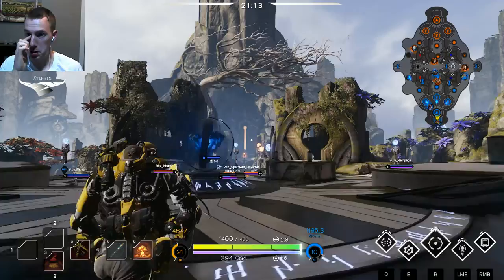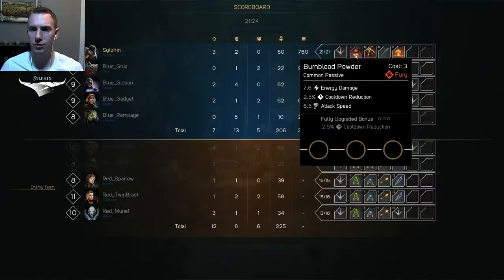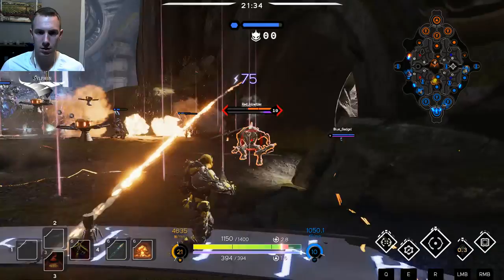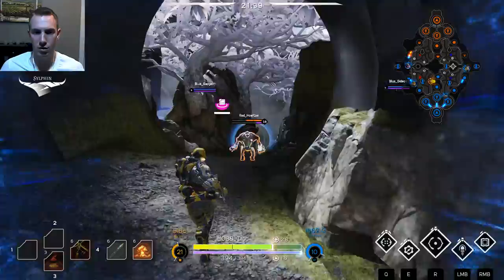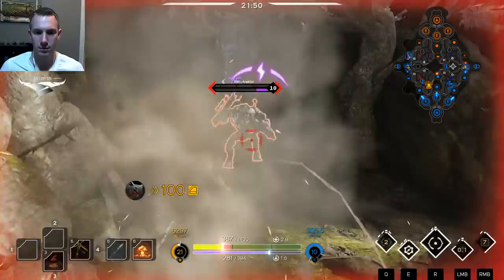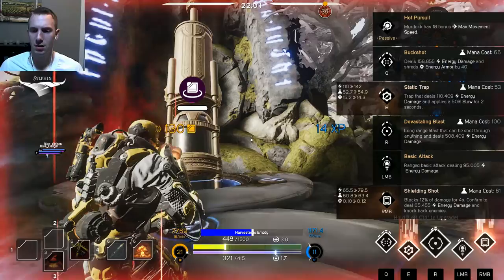I'm going to fill this up with some energy damage now. There's probably a proper ratio here — maybe one energy damage to every two or three crit upgrades. If a Murdoch is supposed to be able to take down objectives fairly easily, that was a good indication we're lacking firepower.